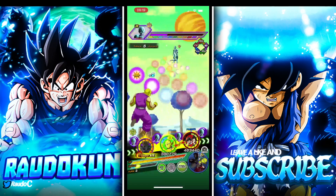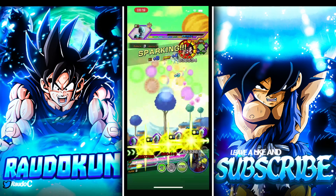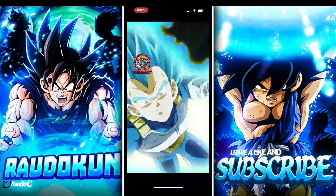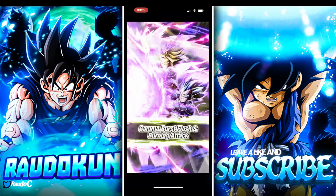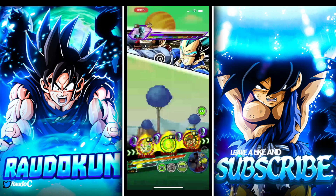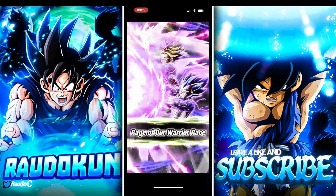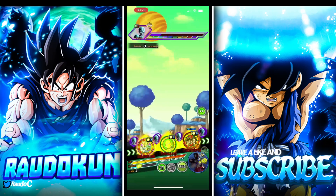Piccolo gets ki whenever he gets hit, so he's going to hopefully provide the additional ki to our GT duo at the end there. The capabilities of the GT duo are just absolutely insane — these guys can go crazy. Vegeta with his support, the GT duo's capability of doing even triple or quadruple super attacks is going to be very, very vital.